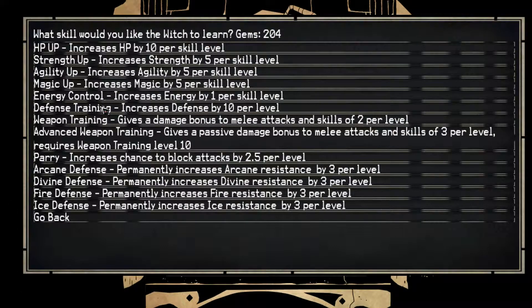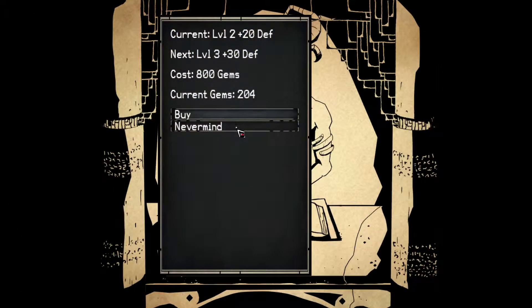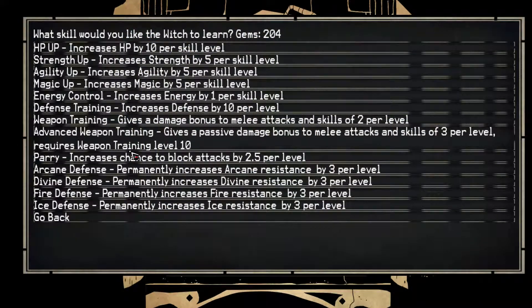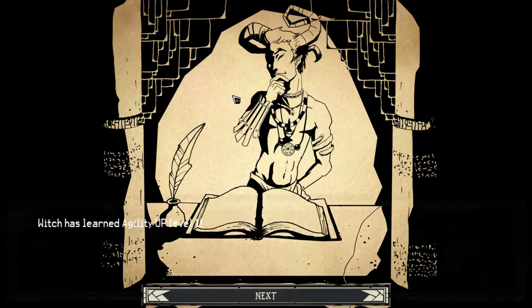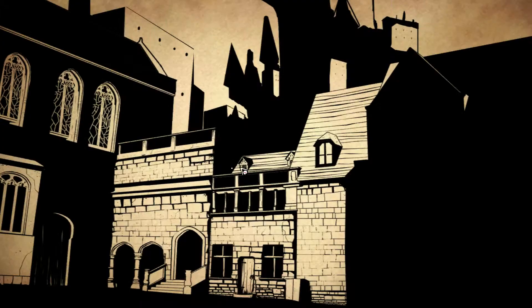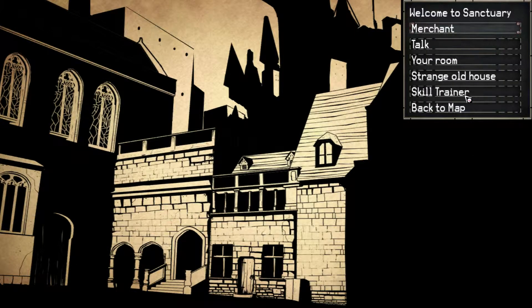I believe we already bought the fence in training — yes, we did. So she should be good. She has HP up. Can I be trying for more agility? I guess when healing people, agility is important because you want to act first.